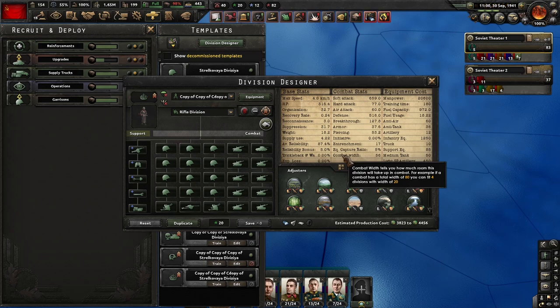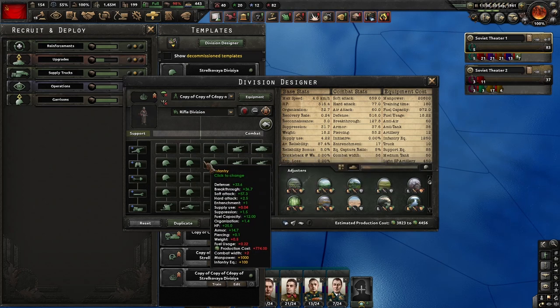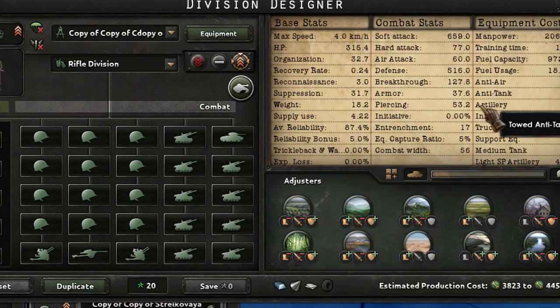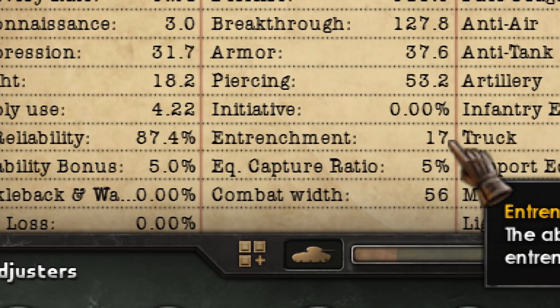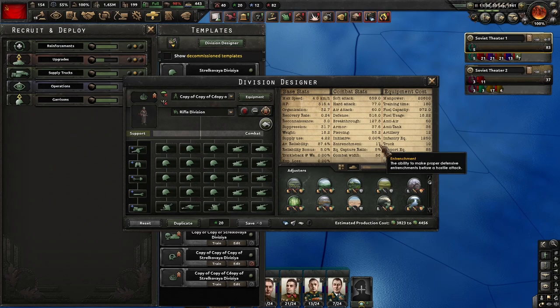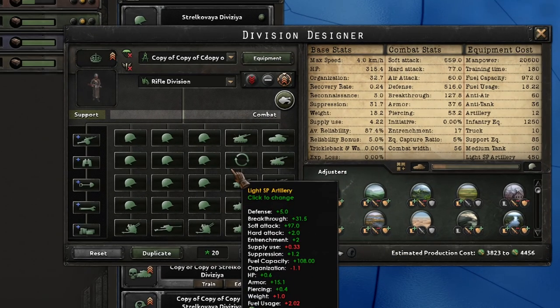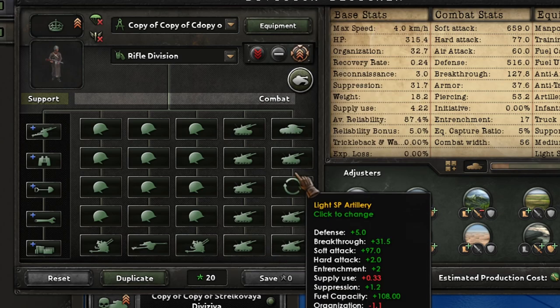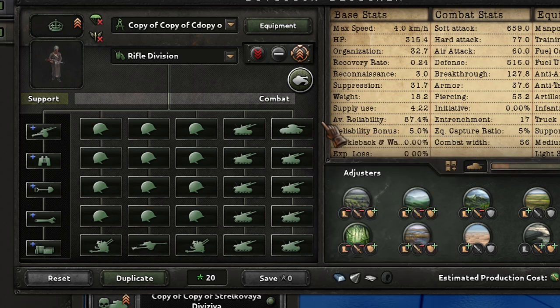But you are not limited to 1. Take a look at this template — I replaced the artillery with self-propelled artillery, and the entrenchment went up from 7 (single infantry with engineering company) to 17. So it is like adding an extra engineering company and a half — all these cheap self-propelled artillery have dozer blades, and the main tank too.